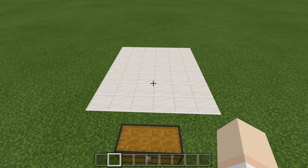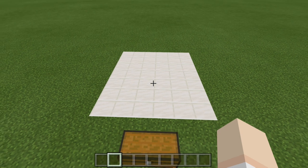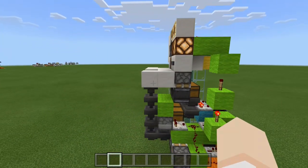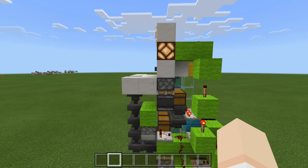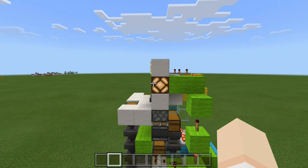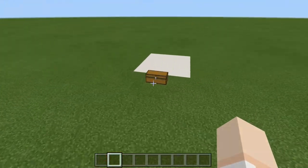Alright, to make this deluxe potato factory you are going to need a six by seven area, like you see right here. As far as height is concerned, you will need seven blocks under the ground and then three blocks above. So to show you what I mean, let's go ahead and take a look at the build right here. This will be the ground level right here — seven blocks below like this, and then three blocks above. So let's go ahead and take a look at our supplies.